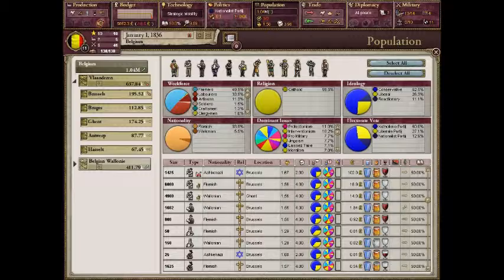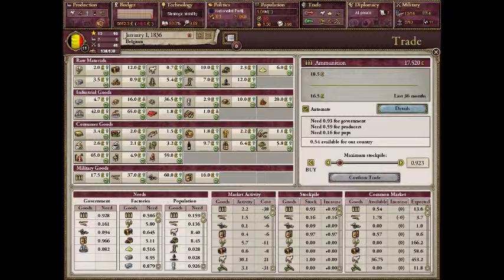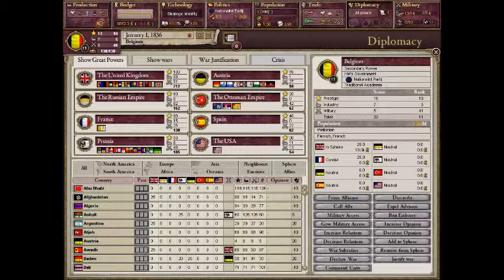We also have Trade here. I don't use this a lot because the game automatically handles trade most of the time unless you want it to do otherwise. But it's way too confusing for me so I just leave it to do its own thing. This says how the world is trade-wise — if things are in high demand, how much they cost to buy or sell. If we scroll at the top bar, we can see what our top three exports and imports are.